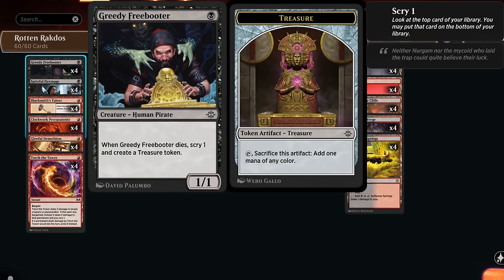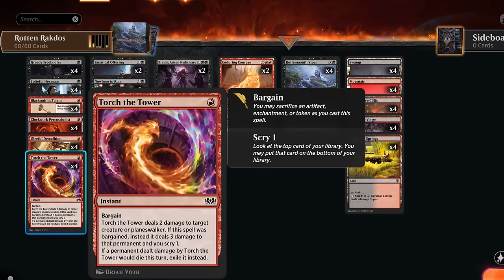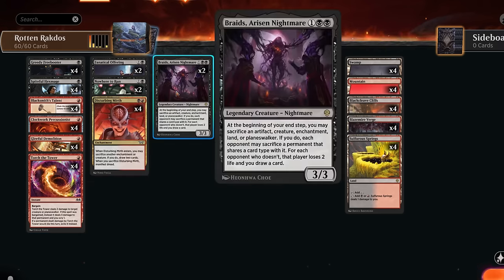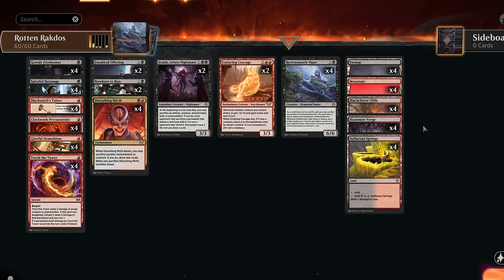The treasure token is potentially another artifact to set up our Gleeful Demolition. Torture Tower is perfect here as well, since there are plenty of artifacts and enchantments we can sacrifice to set up Bargain, and it's also a very well-positioned card in the current meta. At 3 mana, two copies of Braids offer another way to sacrifice permanents to draw cards — we can sacrifice artifacts and enchantments which the opponent may not have, guaranteeing we draw cards while making them lose 2 life. We're only playing 20 lands; we do have a relatively low curve outside of maybe Enduring Courage.